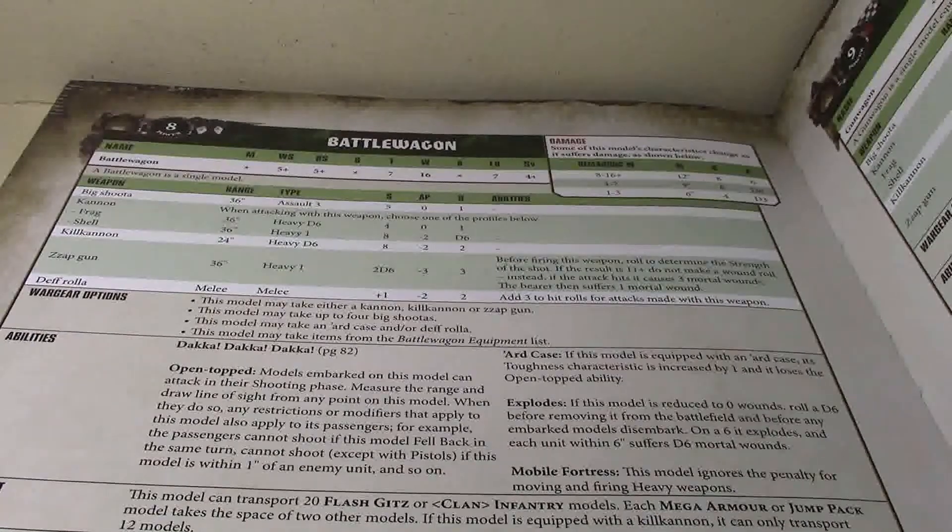The Battle Wagon is a single model. It has no guns, no options — it is just a model. It has movement starting at 12, ballistic skill 5, strength 8, toughness 7, 16 wounds, attacks 8, leadership 7, and a 4+ save. It degrades on movement, strength, and attacks, but it does not degrade on weapon skill or ballistic skill.